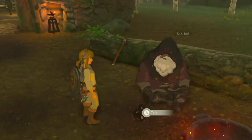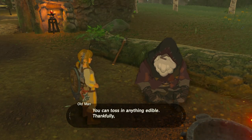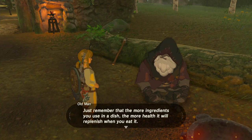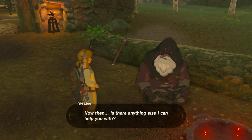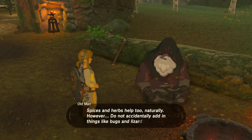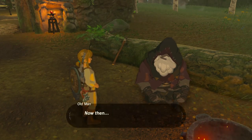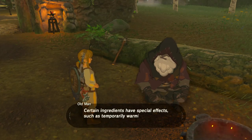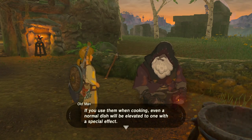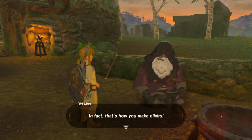Do you have anything useful to tell me, sir? Feel free to cook — got any tips? More ingredients you use in a dish, the healthier you'll be. Mix hearty ingredients like fish and meat with grains and vegetables. Spices and herbs help too. Do not add bugs and lizards — they're not compatible and quite foul. Ingredients with special effects like warming you up or increasing stamina, when used in cooking, elevate a dish. Combining bugs or lizards with monster parts makes elixirs — that's how you make them.